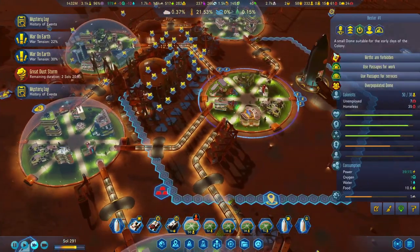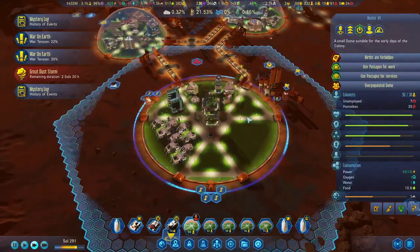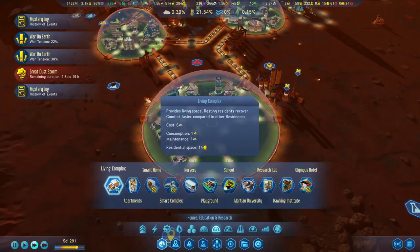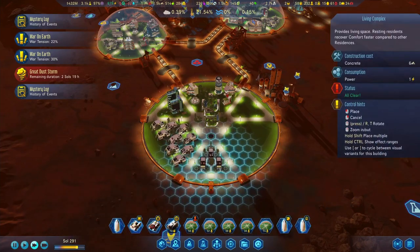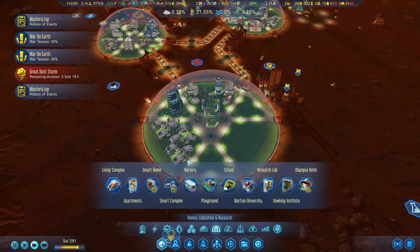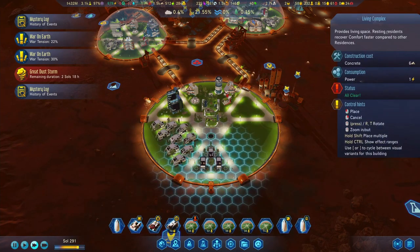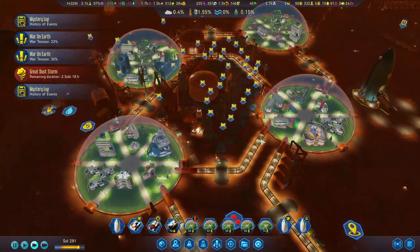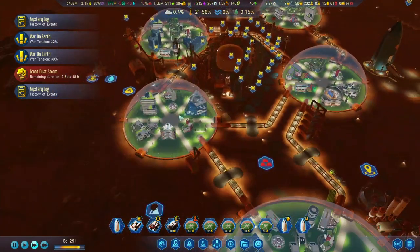I don't understand why we have so many people since no one's been able to have kids - kids are forbidden in all the domes. That's a little odd. That apartment can take 14 people, so let's give homes to 14 people here.